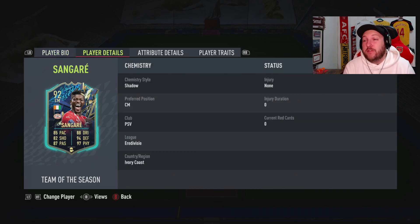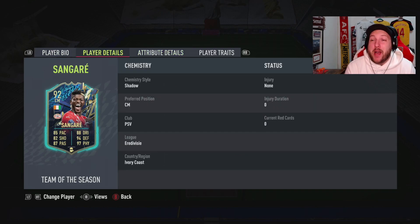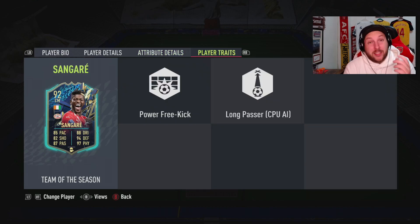Medium-high, 6'3", 3-star, 4-star. Really good acceleration, sprint speed, nice agility and balance for somebody that is 6'3". In deceptions, 99. Slide tackle, composure, 94, 93. Everything about this card is fantastic, except for the traits.